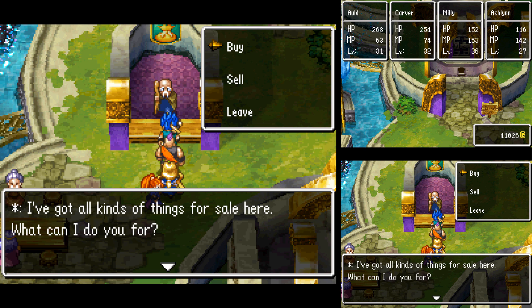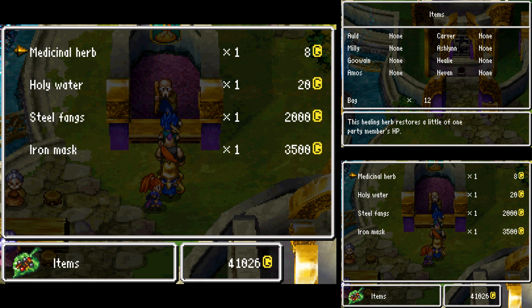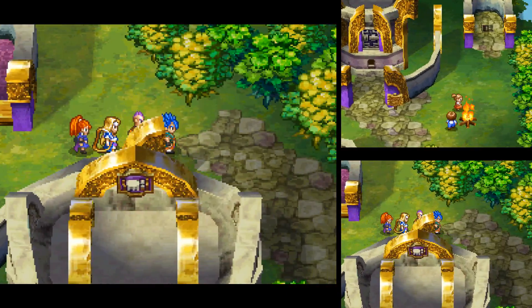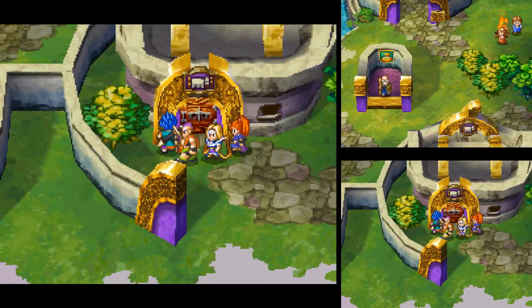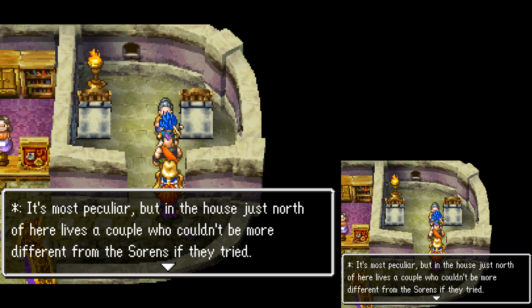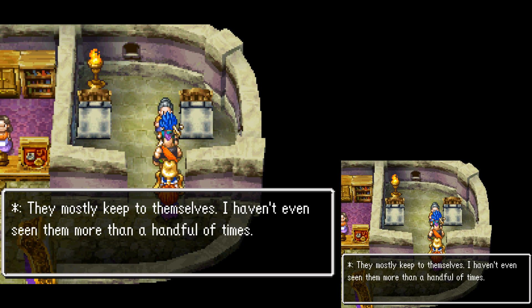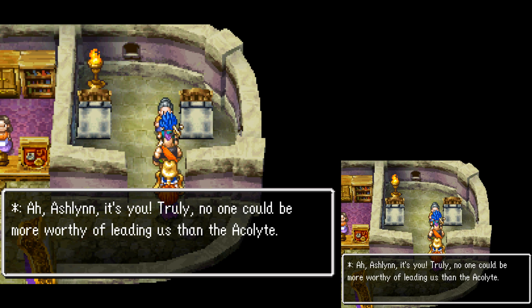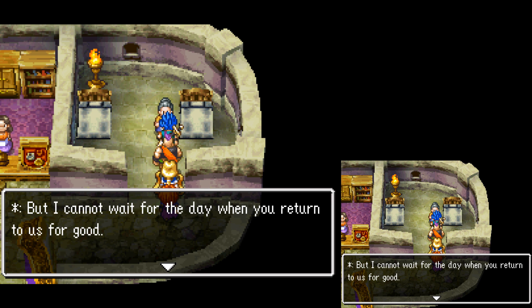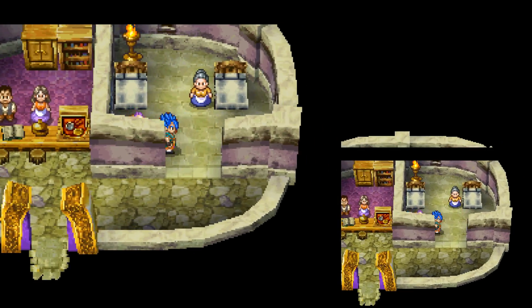Welcome to the village shop — I've got all kinds of things for sale here. All kinds of things, he says. That would be better for Gawain, but I probably have one in my bag. It's most peculiar, but in the house just north of here lives a couple who couldn't be more different from the Sorans — they mostly keep to themselves. Ashlyn, it's you. Truly, no one could be more worthy of leading us than the Acolyte. I cannot wait for the day when you return to us for good. I'm not sure that Ashlyn likes that.